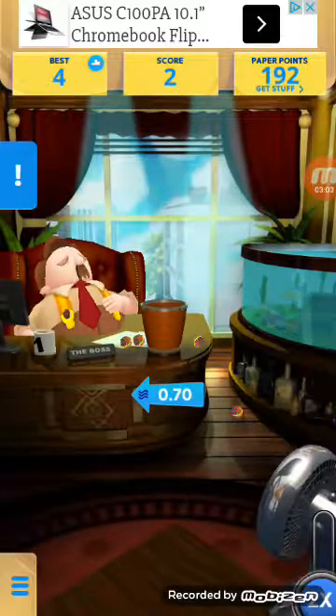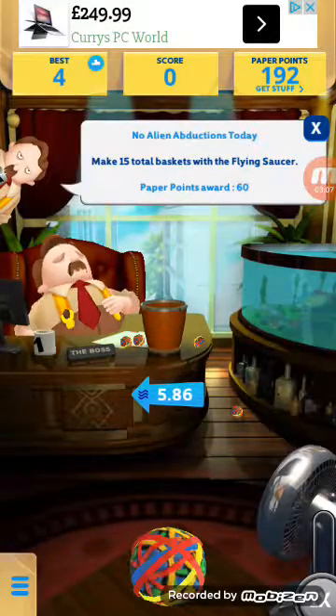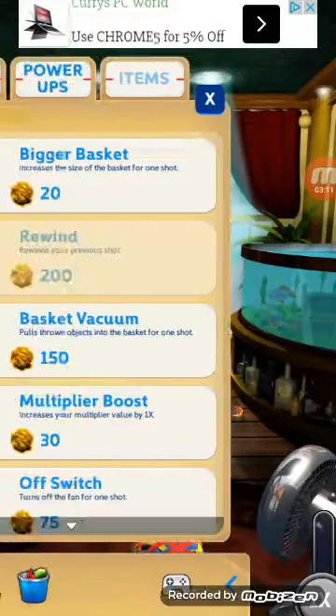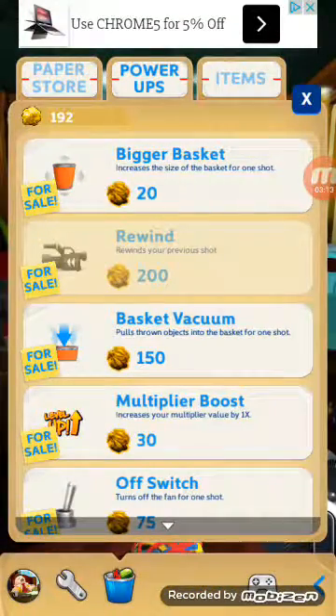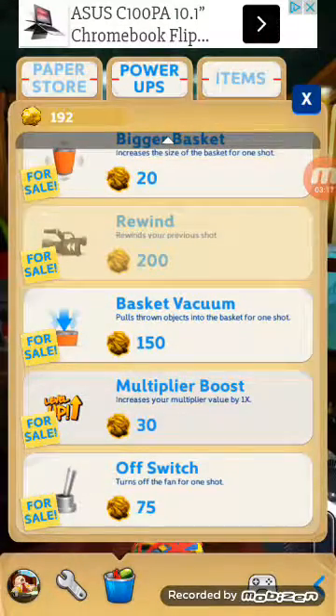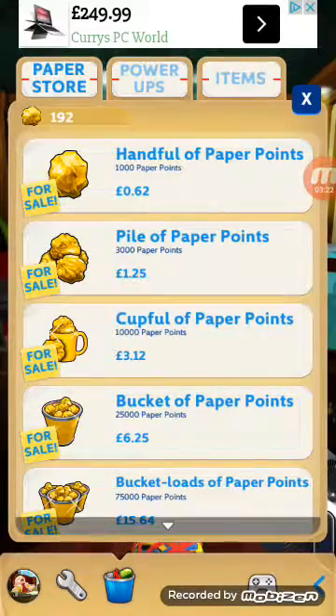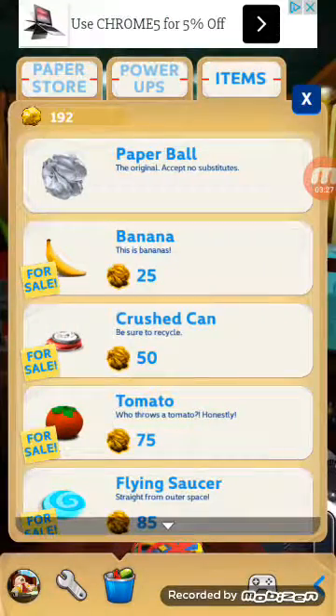There we go! And what again? What's that? Make fifteen total baskets with a flying saucer. So yeah, you can get stuff, stuff them in. You can get a bigger basket — basket vacuum, multi-pair. In the paper store you can get a handful of paper points and items to throw in.